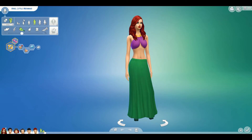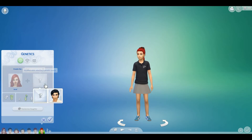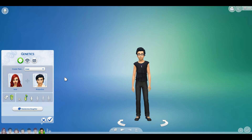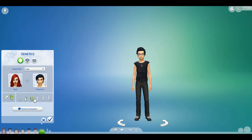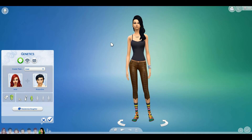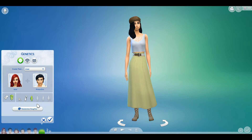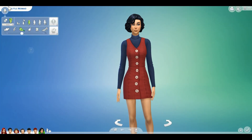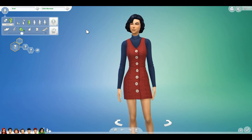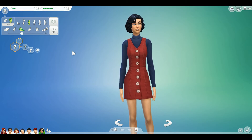Now we're going to do the teenagers. I've been forgetting to age them up — we'll go through and age them up after we show them at their current stage. So we're starting with the daughter — randomized three times. Oh, she's cute. Love her. Let's give her a name — Ariel. Okay, I did not plan that. Ariel, you have your own daughter named after you. That's freaking fantastic.